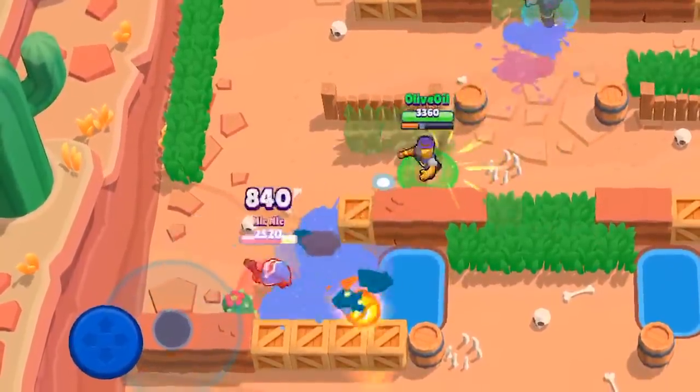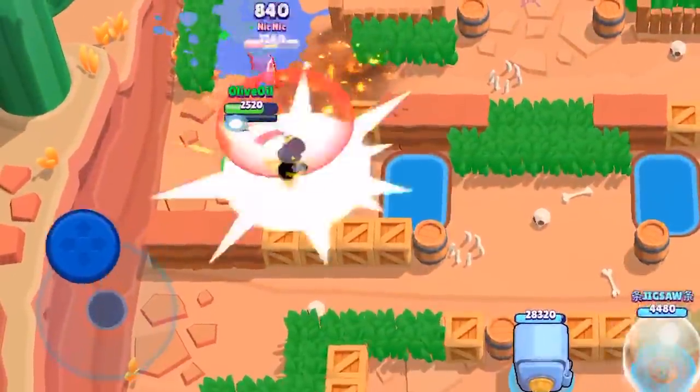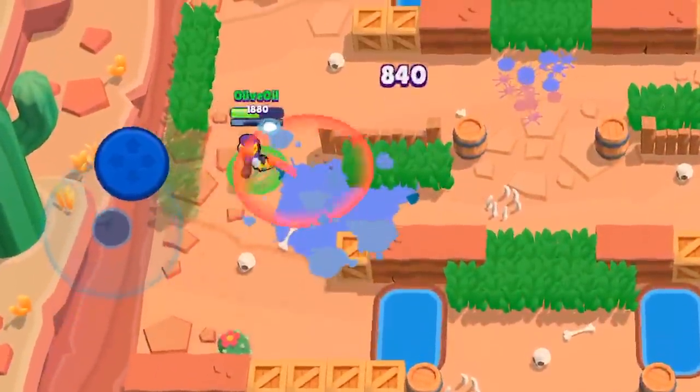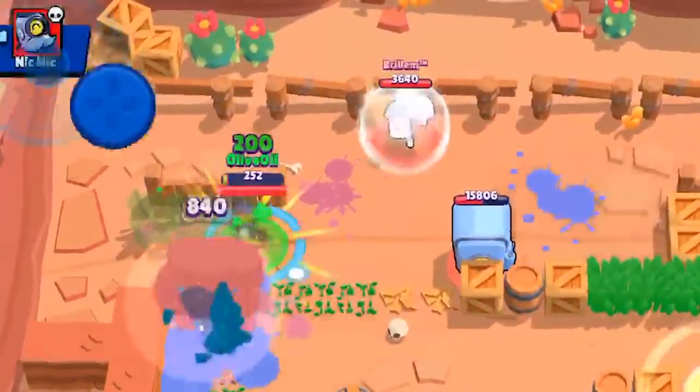When you play Barley you want to be throwing bottles so it lands half on the opponent and half on where they're going to be going. You really want to control the direction in which your opponent is going, similar to when you use Dynamite. But he's got that lingering poison puddle that deals damage per second that you can't really stand in.